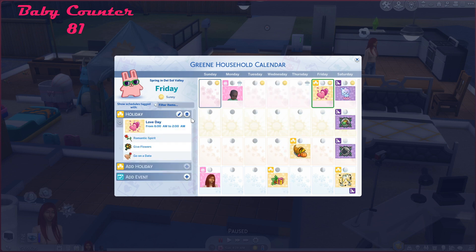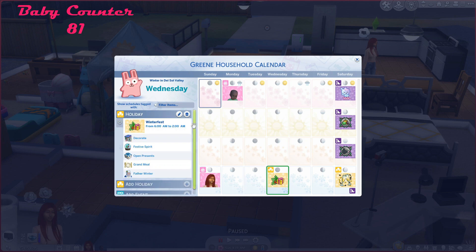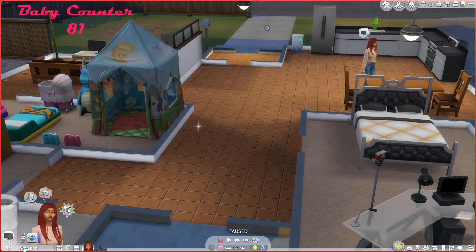I saved the household into my library and saved the house into the library too. I just carried over what money I had previously. It's not what I wanted. I'm hoping this works. Otherwise I don't know what else it could be. I guess the only other option would be to uninstall and reinstall the game, because I deleted all the cache, repaired the game, all that kind of stuff. My other saves were working fine — at least Super Sim, the only other one I've done — so it was only this one.